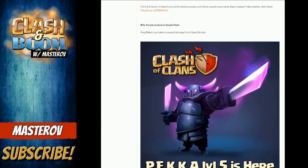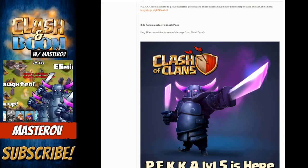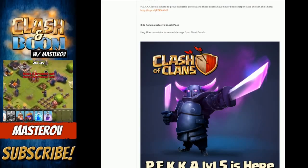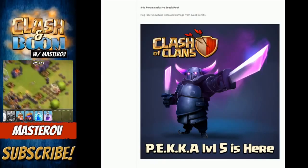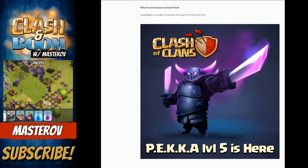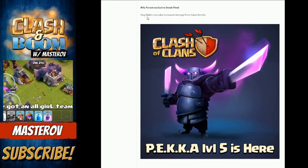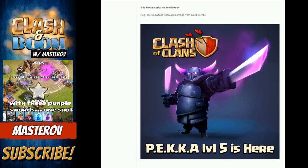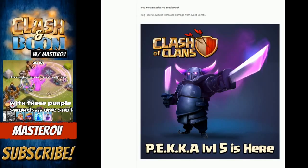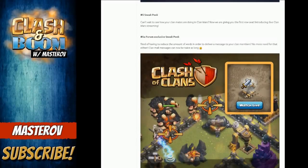Sneak peek number four is the PEKKA level five. It improves its battle prowess and those swords have never been sharper. The upgraded PEKKA is going to be bigger, meaner, and pretty insane. A side note: Hog Riders now take more damage from giant bombs, which means if you're trying to set up your anti-hog base, the giant bombs are going to make an even bigger difference.